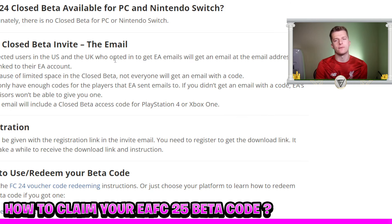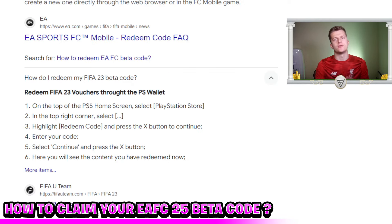If you do get the beta, you'll receive an email to the account connected to your EA.com profile. Check your spam folder too, as EA emails can be auto-sorted there. You can also type 'beta' into your email search bar. We expect these emails around the 8th of August. To redeem the code, go to the Microsoft Store or PlayStation Store, select redeem code, and type in your beta code — then download the EAFC 25 beta and play it for about a month before EA shuts it down.